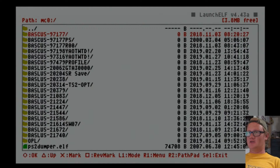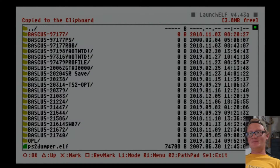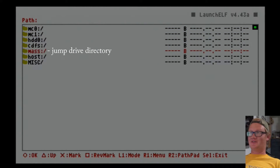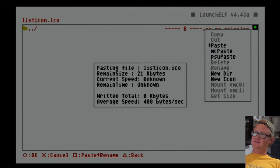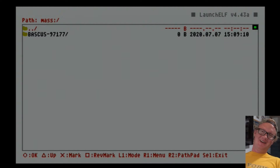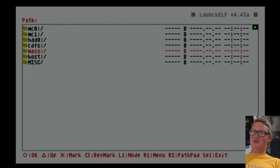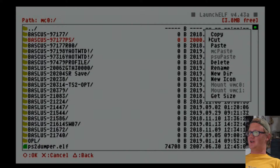You've got to copy each folder over one by one. Start with the first one, have it selected, hit R1, press circle for copy. Then hit triangle to back out and navigate down to your mass storage device. Hit R1 again and then circle for paste. It'll sit there and paste. And there you go — you go through every folder and you do this for every one.